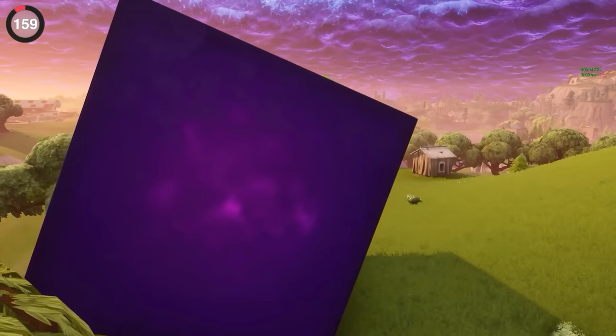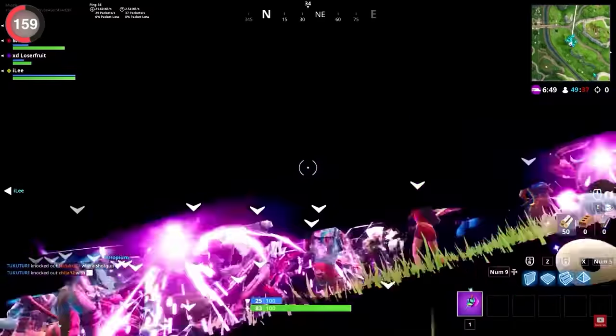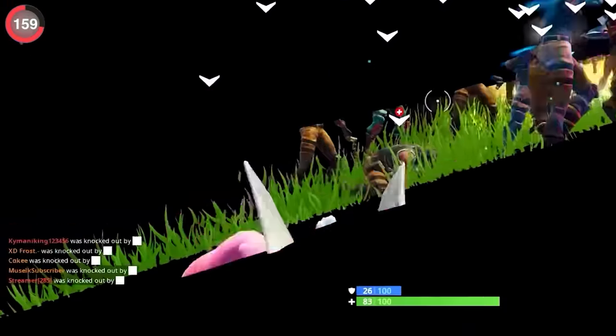But don't get too comfortable because you might have to run from a giant cube. Back when Kevin was in the game, if you got crushed or zapped by him, the text in the kill feed would be corrupted, showing his name as a bunch of flashing symbols.